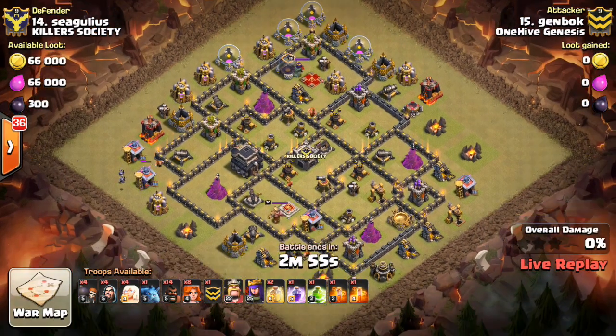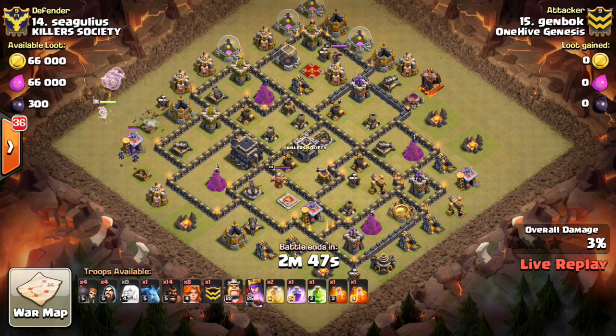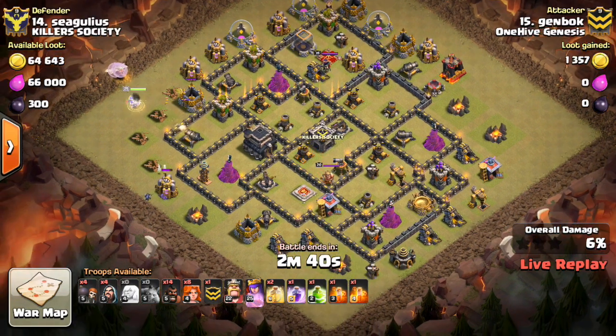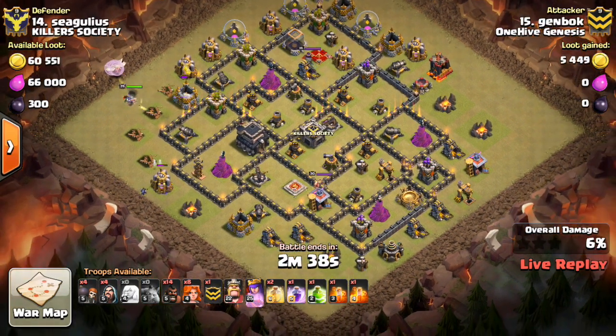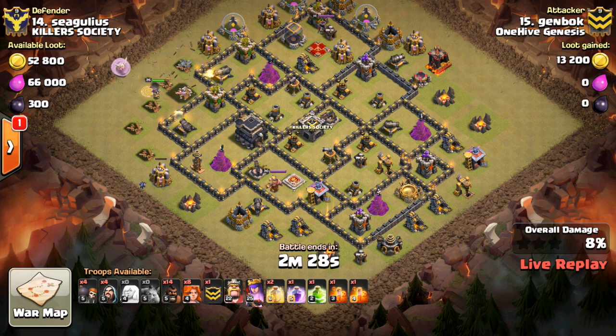Alright, here we go with Genbok — this might be the last one I do. Genbok going in on 14. I know you guys want to see some Town Hall 8 and Town Hall 10 action — it's just that Town Hall 10s are going to be attacking at the end of the war and I won't be on to record at that time, probably. And Town Hall 8s — we don't have any in this war. So I'll make sure to focus as much as I can on those other Town Hall levels, including Town Hall 11s too, since we have a few of those. Anyway, that's just going to be a Town Hall 9 live on War Day series video for this one.